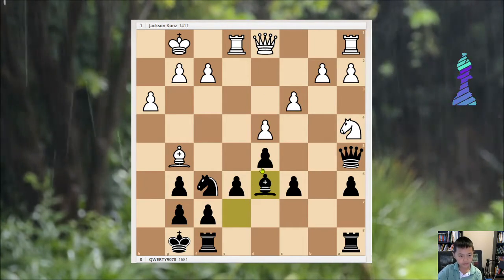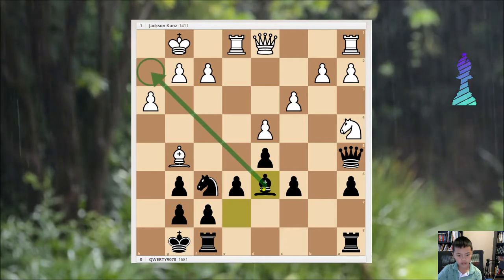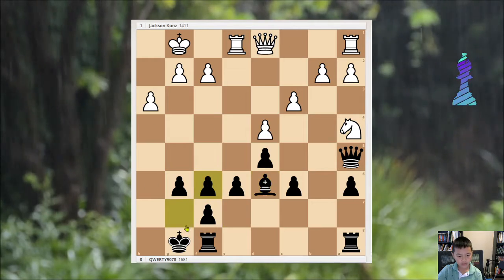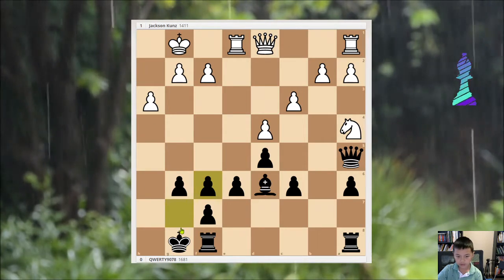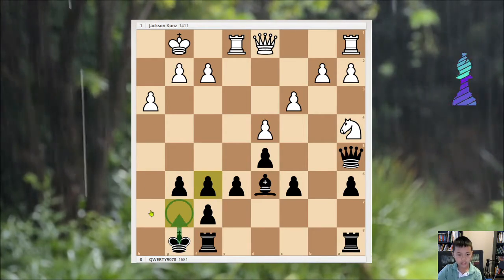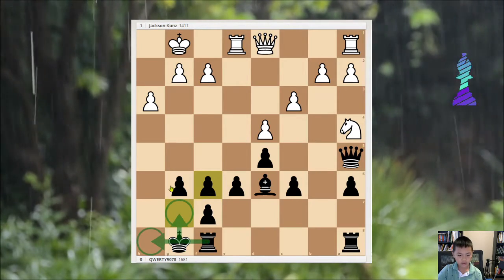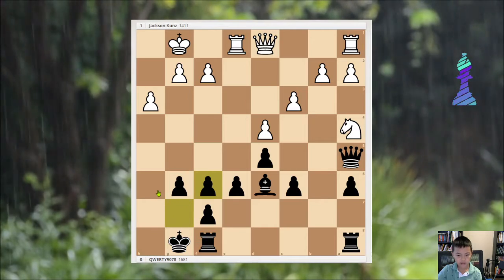Then Bd6, putting it on a better diagonal — it's more active. Black doesn't have to fear this at all, because now it's actually kind of bad. Because King to g7, Rook h8, and the exchange just lost a bishop — a bishop for a knight for White.